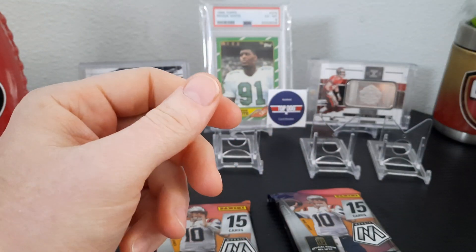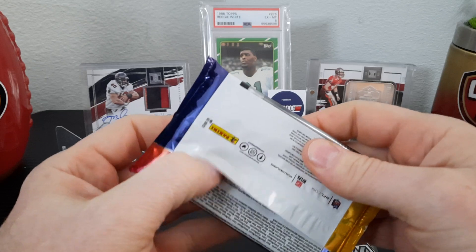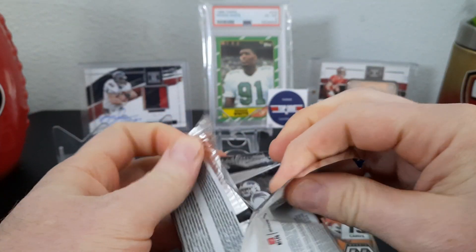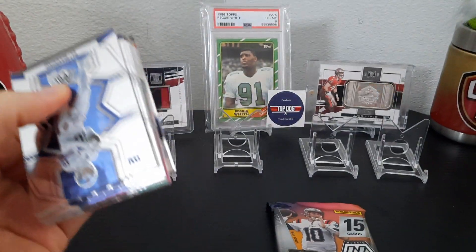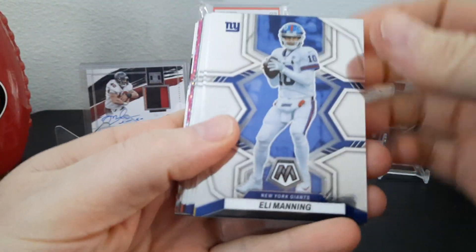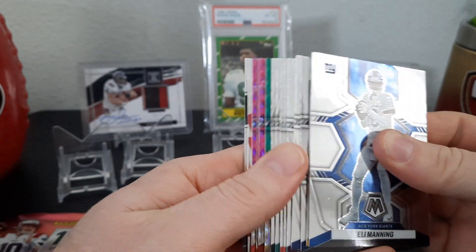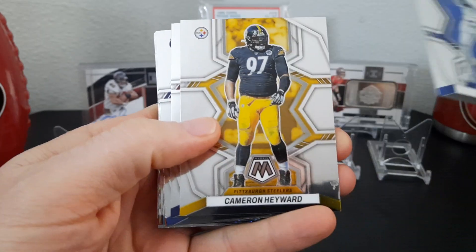Let's get into these — packs are weird. Alright, let's get into this first one and see how it goes. If we got any color in there... we got a green. I don't see a Genesis, so Eli Manning.